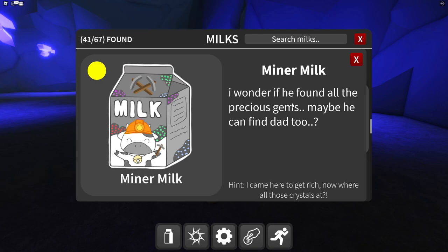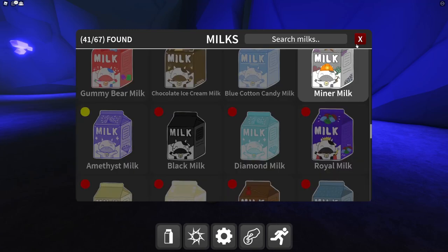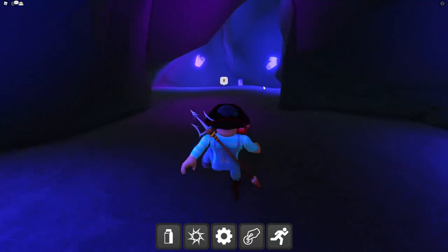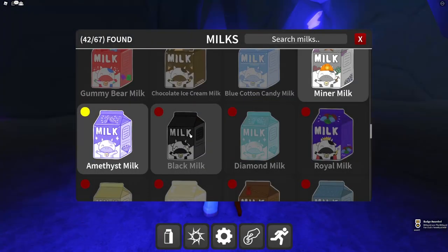The amethyst milk is infused with amethyst crystal, known for healing and wisdom. There are some amethyst crystals right here — the amethyst milk is right there! Got a badge for it. Now the black milk, probably infused with charcoal — the hint says 'it gets darker and darker the further you travel.'